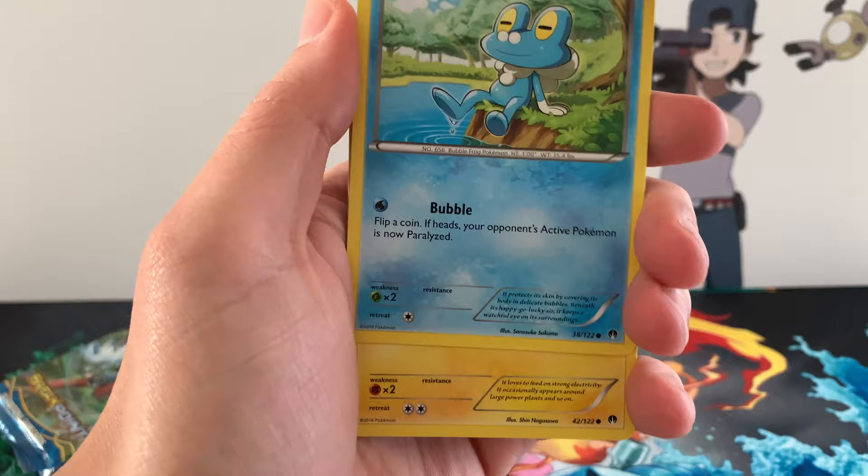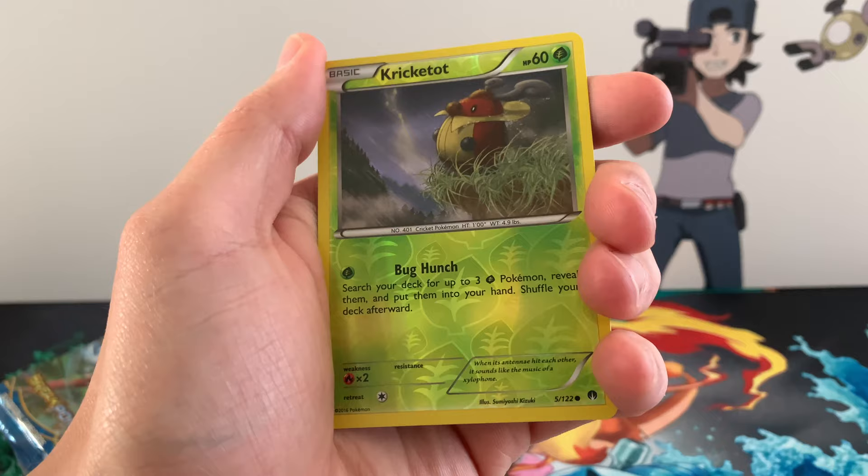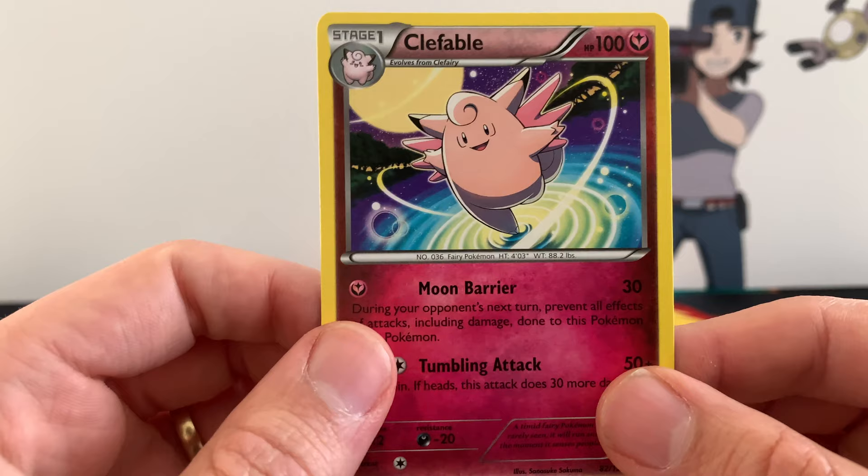Sururu, Bayleaf, Redata, Froakie. Oh very cool Electabuzz — I always thought Electabuzz is such a cool Pokémon. Trubbish, we got a Ferroseed, we got a Cricketot Reverse, and for the Rare a regular Clefable. But let's look at that — I haven't seen these artworks in a while and that's actually really good.